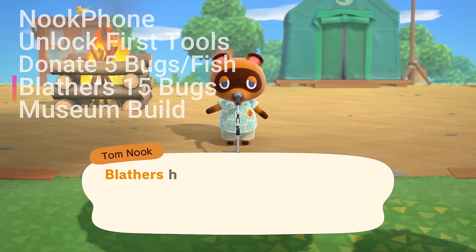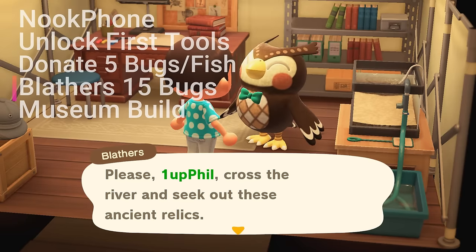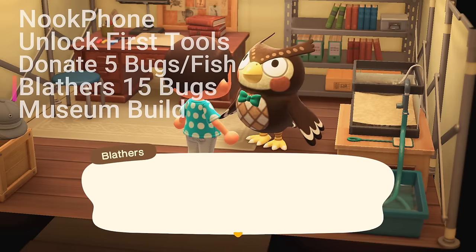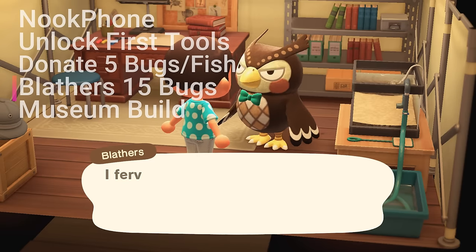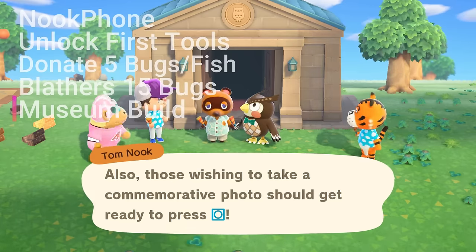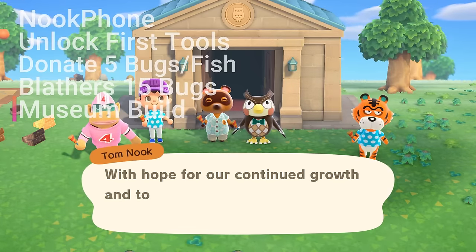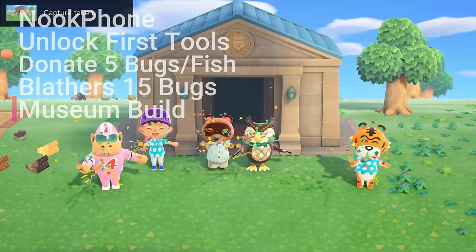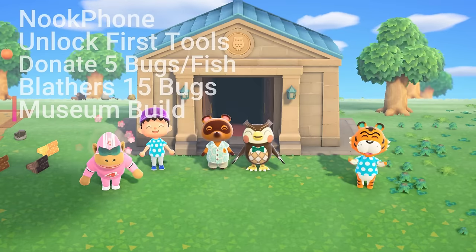Moving forward to day three, Blathers will arrive and he'll be waiting for you in his tent for a visit. Instead of donating creatures to Tom, you'll now be donating them to Blathers. After you speak with him, you'll be tasked with donating about 15 creatures and or fossils to him. Once you have reached the threshold of about 15, Blathers will start the construction work on the new museum and the construction will be completed the next day. Then head over to the resident services tent and speak with Tom Nook — he's going to throw another celebration for the new museum.